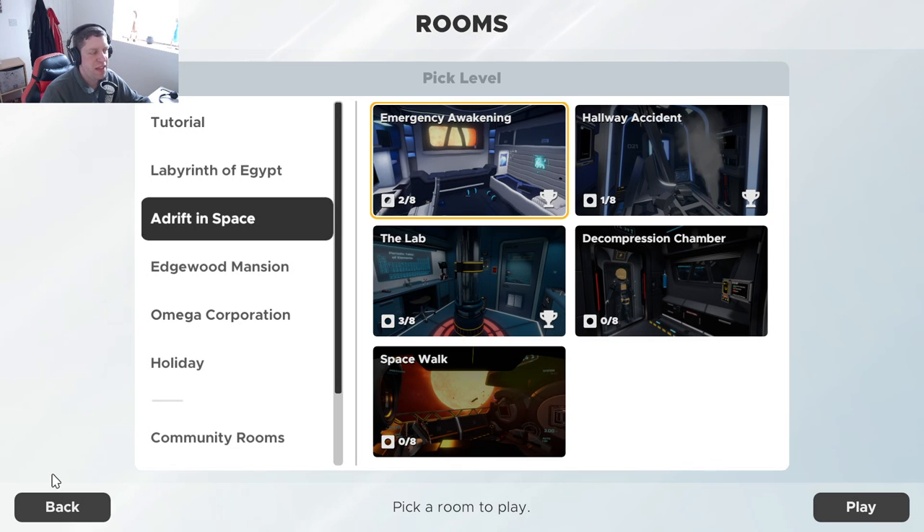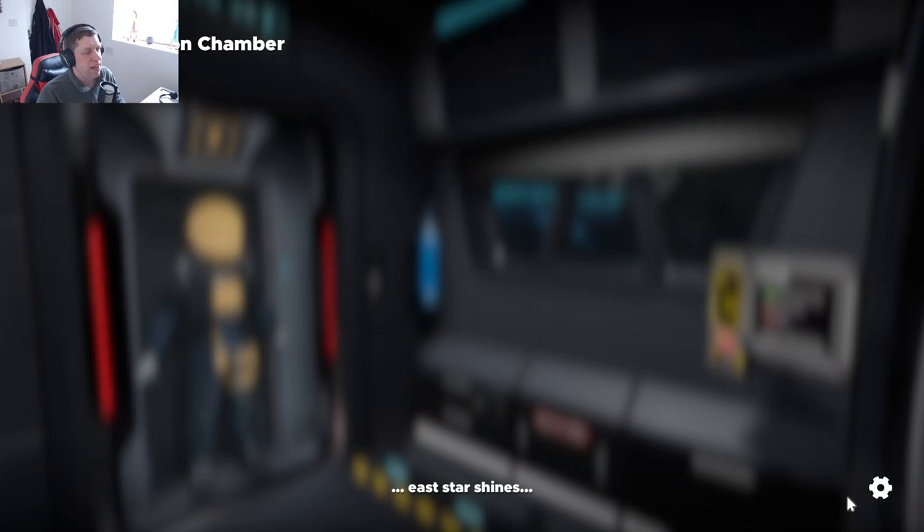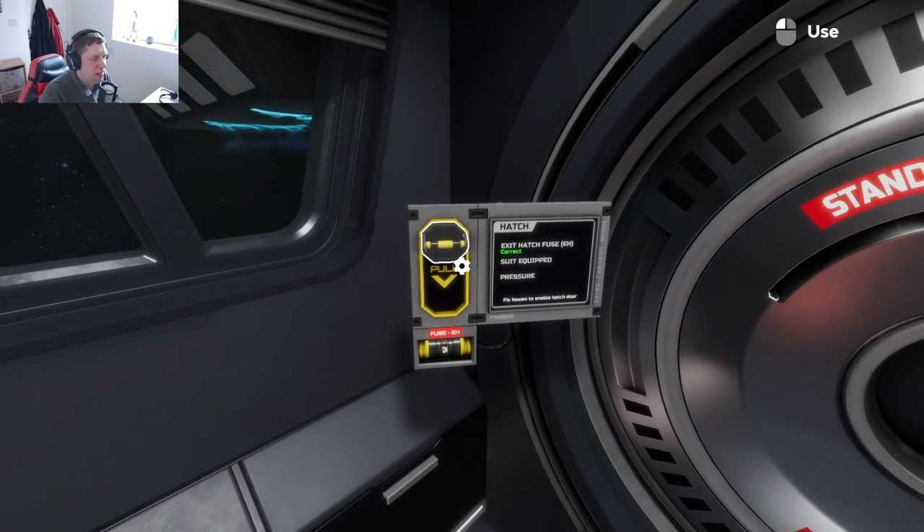Hey guys, what's going on? It's Knock. Welcome back to another episode of Escape Simulator. And once again, we are in the space theme levels today, Adrift in Space. We are going to be playing the Decompression Chamber. And hopefully, we're going to have as difficult a time as we did in the last one. If you're liking the Escape Room content, guys, don't forget to let me know in the comments down below. But let's have a look.